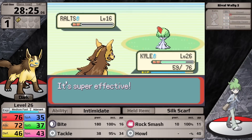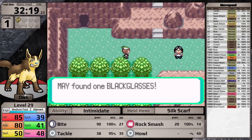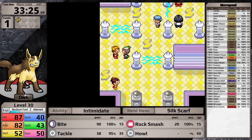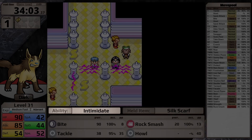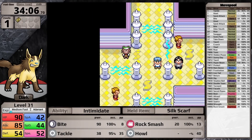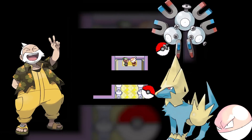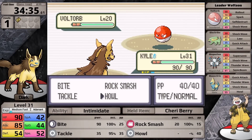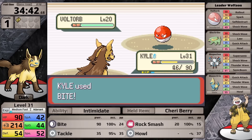I defeat Wally and all the trainers in the surrounding areas, then head over to Rusturf Tunnel to pick up the Black Glasses. Making my way back to Watson's Gym, I fight all the trainers there. When Poochyena evolved, it lost the ability Runaway and now has Intimidate, which unfortunately isn't going to be very useful against Watson. Something I find frustrating about Generation 3 is that you get the TM for Dig and Secret Power after defeating Watson — if these were moved to Cycling Road, playthroughs would be so much easier at this point.